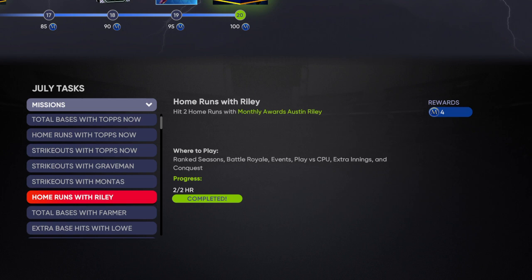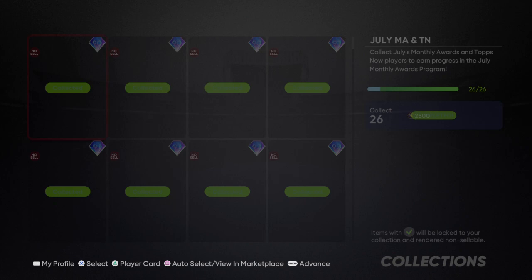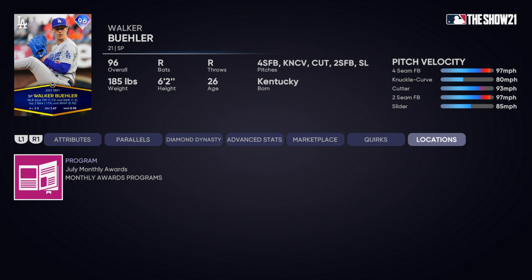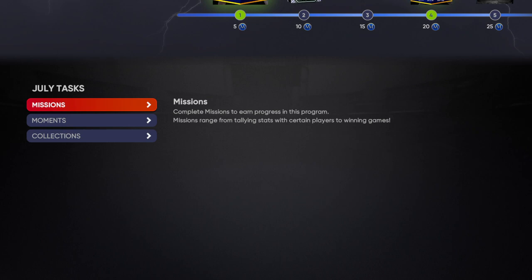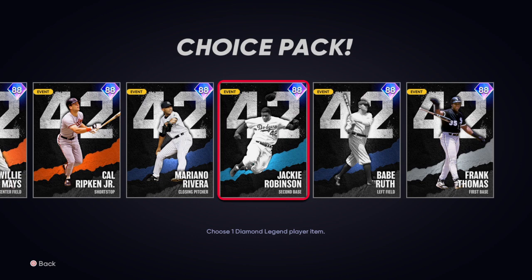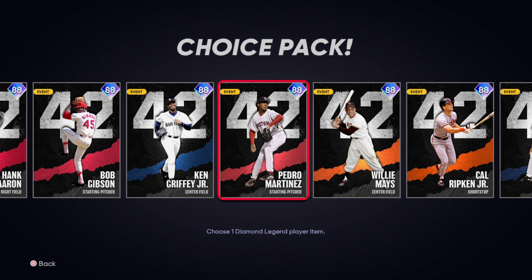For July I did every single moment but missed out on two missions. Then I completed the collections — by the way, you need to complete the collections in order to do this. The Walker Buehler card is actually really good, so if you have a not-so-good team I'd recommend putting him in your starting rotation. You also get another 42 pack — I'd recommend getting Babe Ruth for his nice power as a bench bat, or Ken Griffey Jr. who has a nice mix of defense, contact, and power.